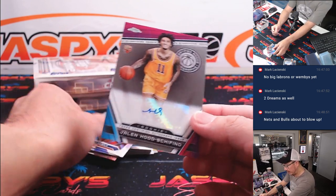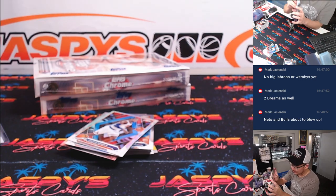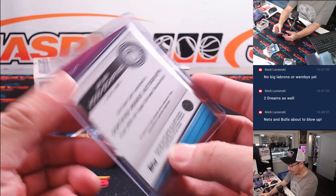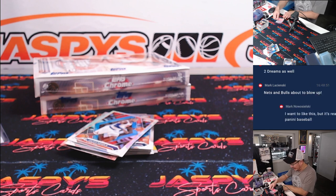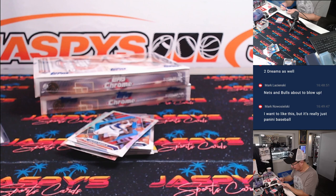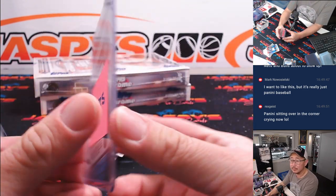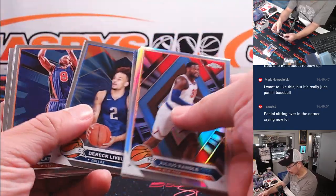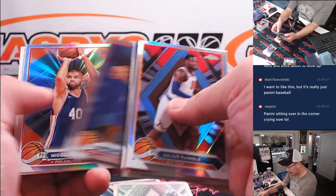Here's Jalen Hood-Shifino rookie auto — that's going to go to CJ for my Lakers. A lot of hopes that Jalen Hood-Shifino can evolve and emerge as a contributor, if not a good off-the-bench guy. Derek Lively's pretty solid. And it's Keontae George, photo negative.